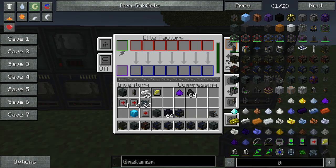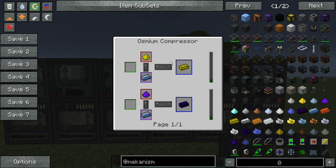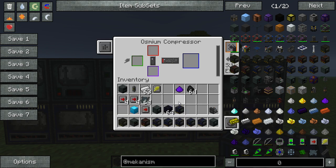Moving on, we have our compressing factory. This is used to combine alloys like glowstone and osmium, which will create glowstone ingots and obsidian ingots.